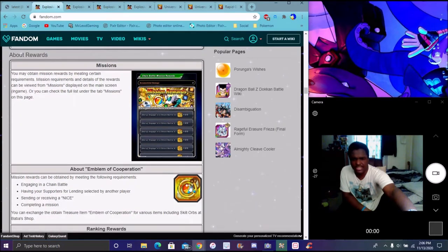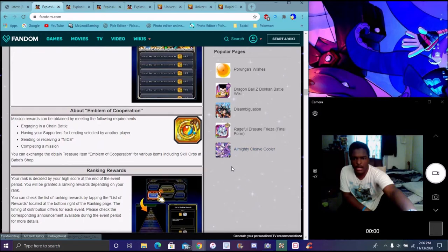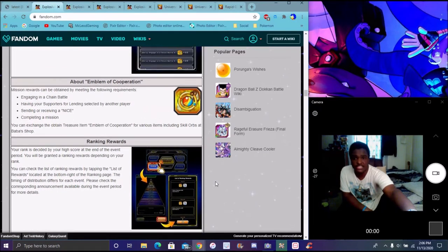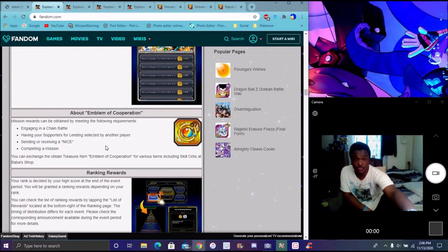For missions, you'll get the emblem — go to the barbershop and exchange that for treasure. As you do missions you'll get them as well. You have your rank rewards — you can see what you'll get in the rewards, which we'll cover in a second. You'll see rewards like stickers and stuff like that. It's free stuff right there. Using your friend's supporters or another player's supporter, entering chain battle, just doing the event — that all counts.